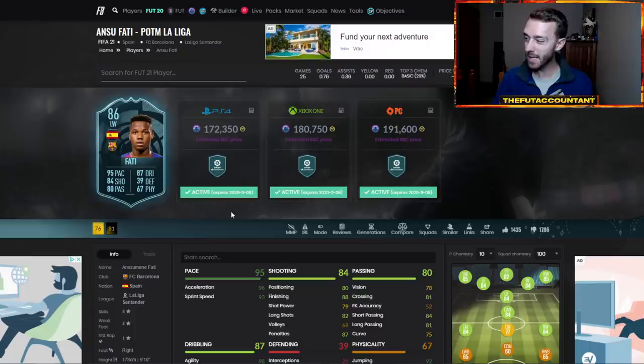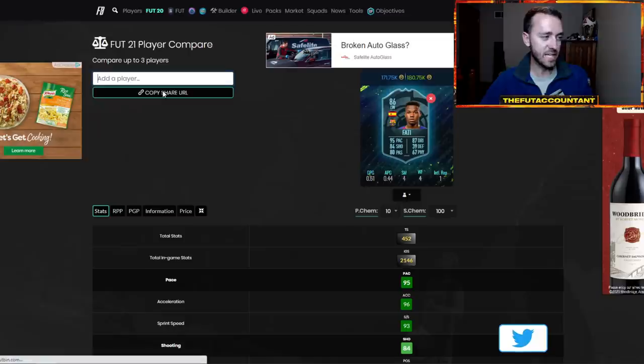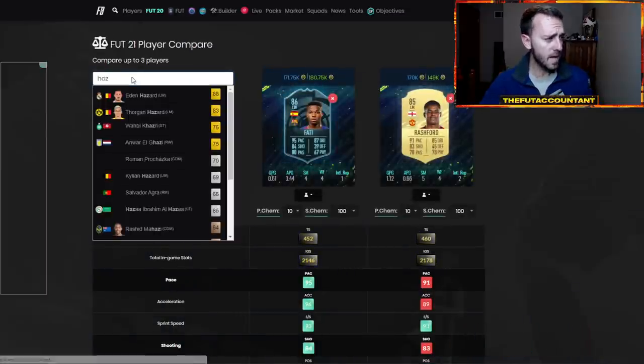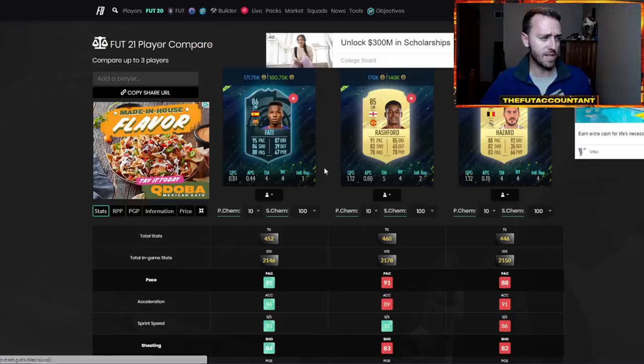The more I look at this card, the more I don't mind it too much. But that's where this comes into play — what cards dropped today because of this SBC coming out, and what market movements we can learn from when SBCs drop based on price point and demand, and what we can do to actually make coins during that.